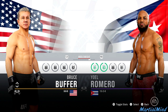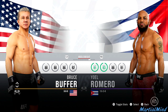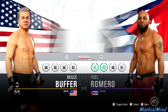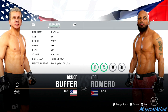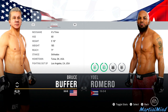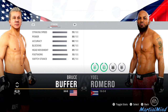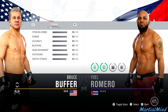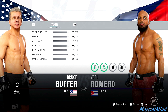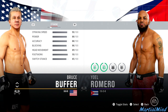Bruce Buffer in the middleweight division. Look at his stats. When you look at the striking, he's an 88, grappling 88, stamina 86, health 92. He is 5'10", 60 years old. His strike speed we're looking at a 90, power 88, accuracy 88, his blocking 86, head movement 89, footwork 93. Switch stance 85.